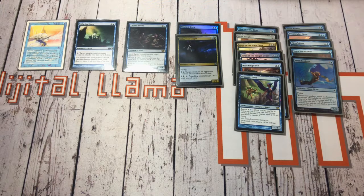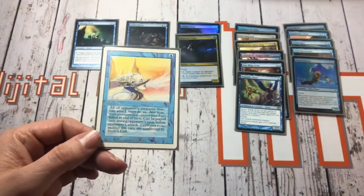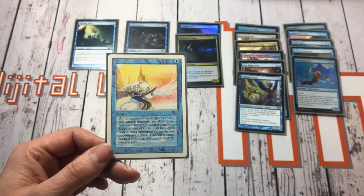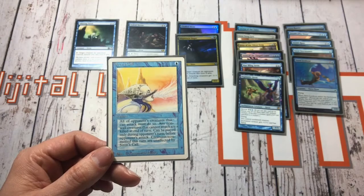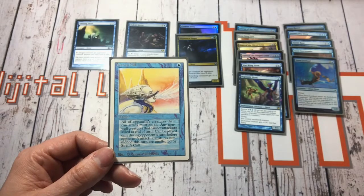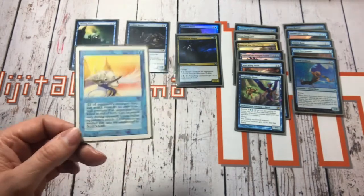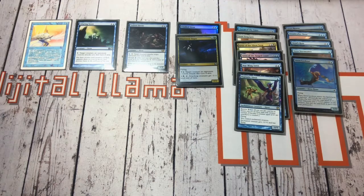So a bit of history. Back in Alpha edition — and I can't honestly tell you if that is Alpha or not — it's not an actual siren but it is the first reference to sirens, with an instant called Siren's Call where all of an opponent's creatures that can attack must do so, basically forcing opponents' creatures to attack through the Siren's Call. Then in Fallen Empires there's a card called Sea Singer which isn't an actual siren but is along the same lines. Don't have it here but I'll put a picture up.